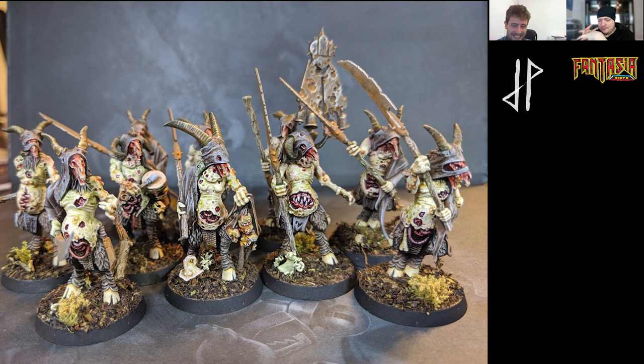I really enjoyed doing that. I personally think these might be one of your best builds ever done, to be honest. They are incredible. Surprisingly simple as well — the Plaguebearer bodies and the normal Gaw legs and a little bit of green stuff, they came together quite nicely. I'm quite pleased with them. Where are the heads from, if I may ask?